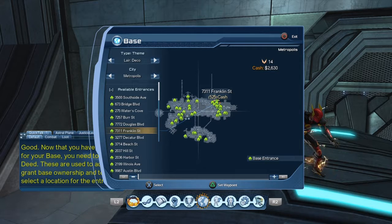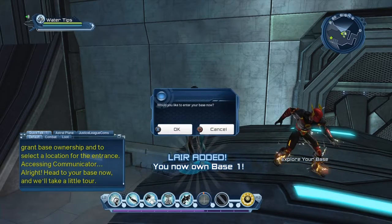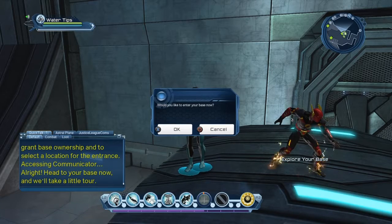Unless you have legendary membership, you're not going to be able to access this particular thing - this is why people get upset about it. But it's just one of those things that comes with the feeling. I'm going to go ahead and pick the Franklin Street one just to pick one, enter it, and select it to enter the base. She says 'head to your base now and we'll take a little tour.' You can choose not to, but the best thing to do is get it over with so you can get your base set up - it's a very valuable part of the game.